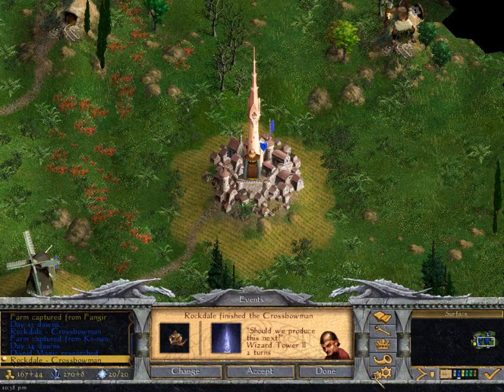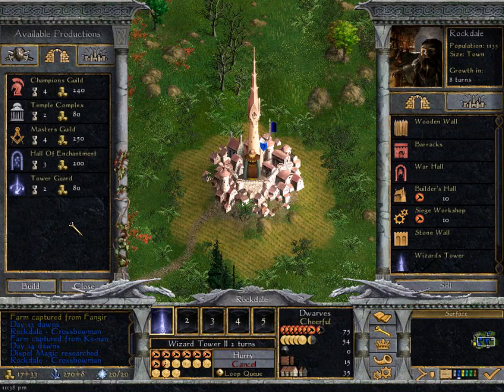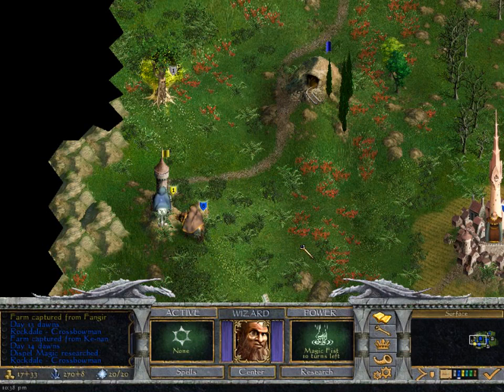Crossbowmen in the production queue. Let's look at our building queue - Wizard's tower is not a bad one, let's do that. And then we need to do the temple complexes too, honestly. You just want to build almost everything in the early game, naturally.